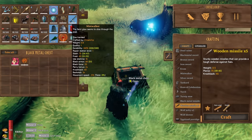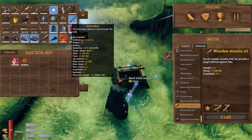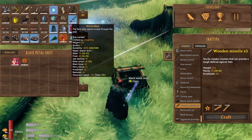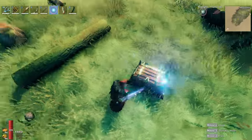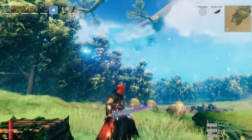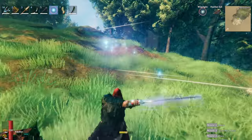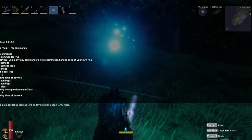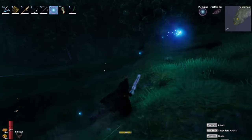Last on the list is the Mistwalker — a one-handed sword. 'The faint glow seems to slice through the mist.' It does 75 slash and 40 frost. This sword has a beautiful rainbow Damascus look to it as well as that glow. Setting the time to night really shows it off — check that out.